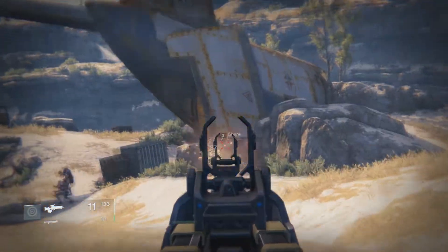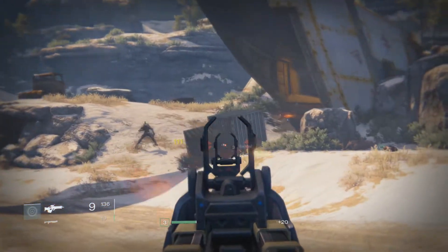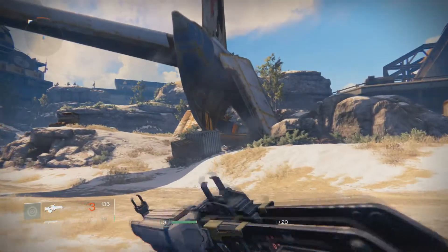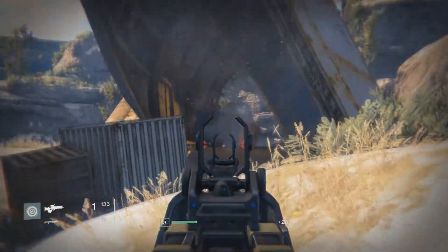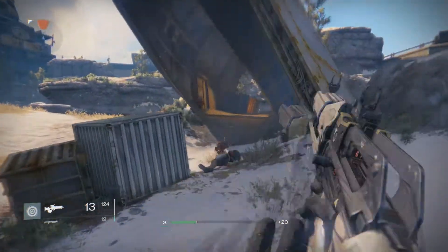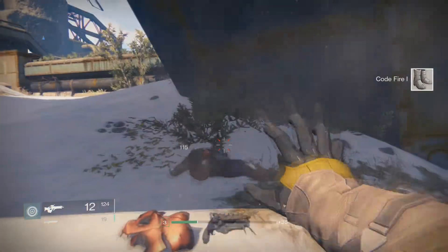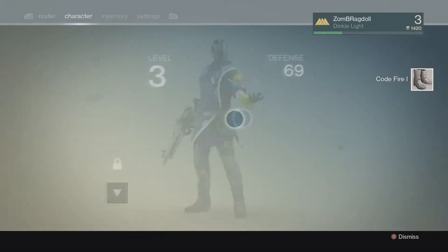Hello. Boom boom. I got an item. Get out of my way — I have a white item to get. You're in my way. Oh look, new boots. Are they yellow? Nope.